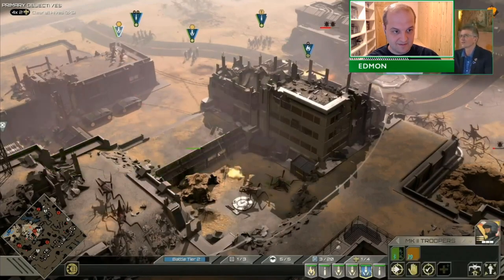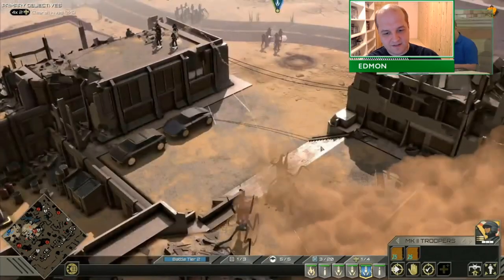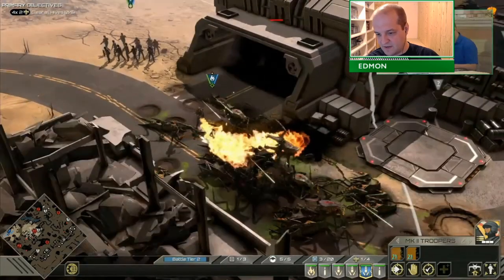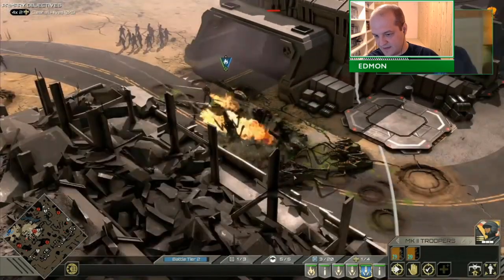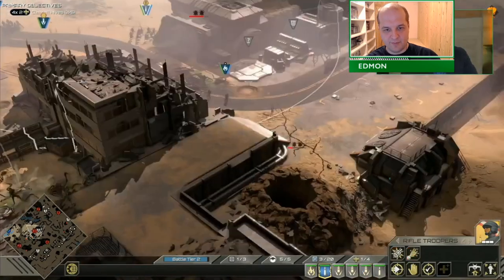This is me using the Grenade Rain ability that the Mark II Troopers have to take out that hole. And you can see the other ability there is the Ripper ability — the Ripper Shotgun Blast.